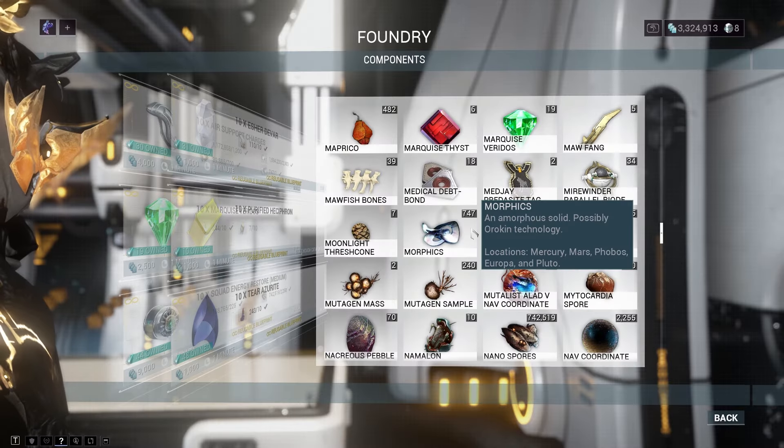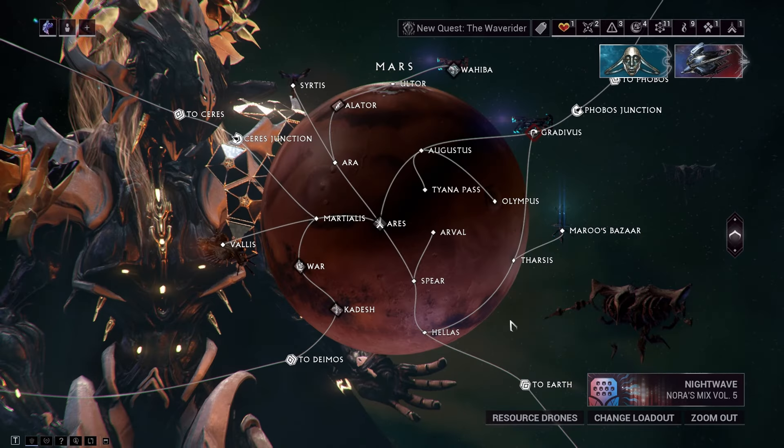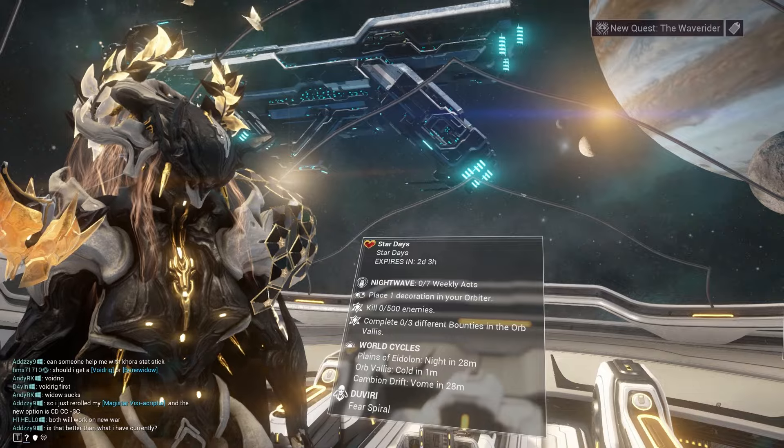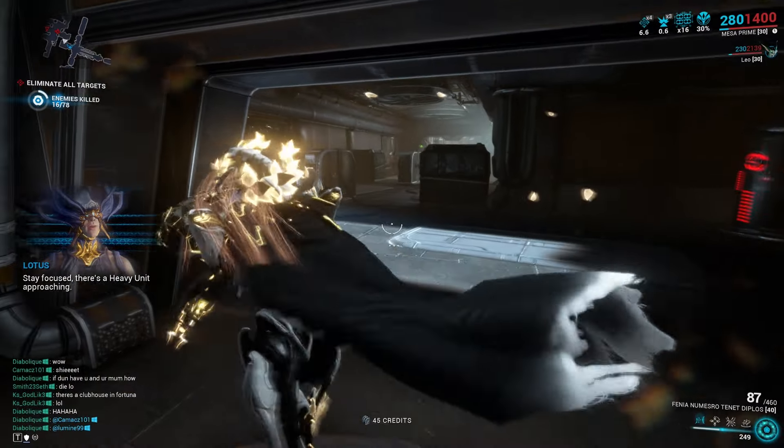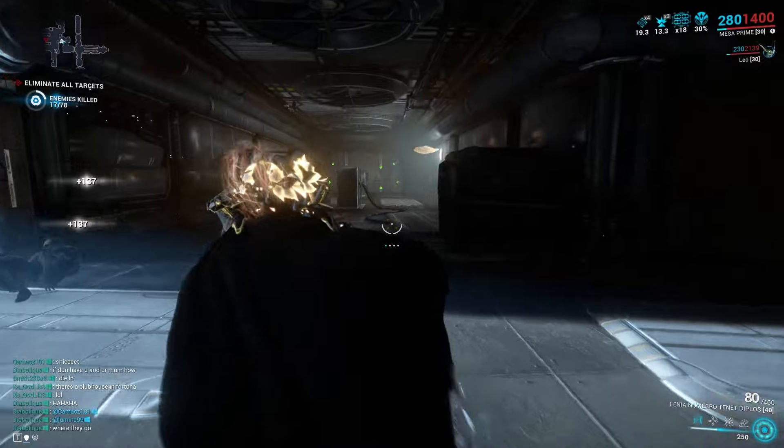So how do you get a Morphous? Well, if you're a newbie, then you should look forward to Mars or Mercury, but only go to Mercury if you haven't unlocked Mars. So the thing is, just run an exterminate mission on either Mercury or Mars.